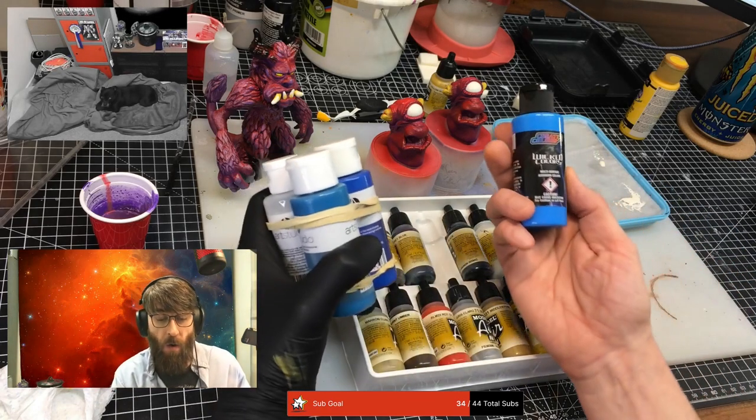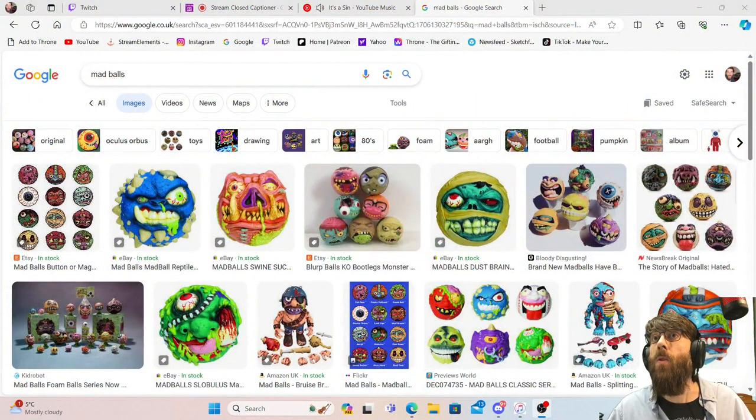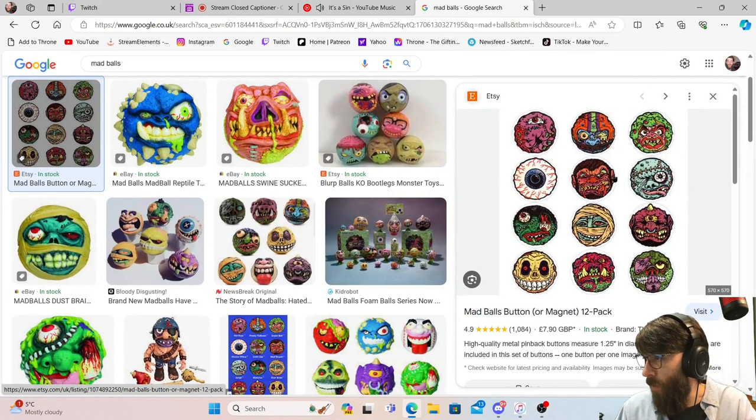I've also got this — that'll be nice and bright, that blue. Fimo from 20 years ago falls apart — seriously? But I plan on doing my own version of these guys. Especially this skull one and this green zombie one — I had that one when I was younger. I had a small version of the eyeball one but the green zombie one I actually had.